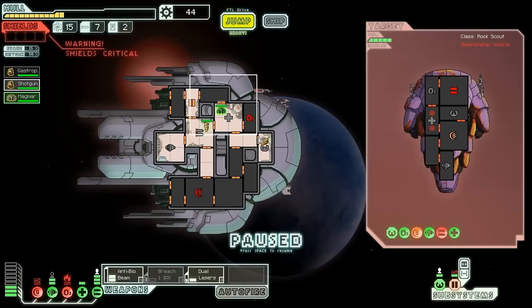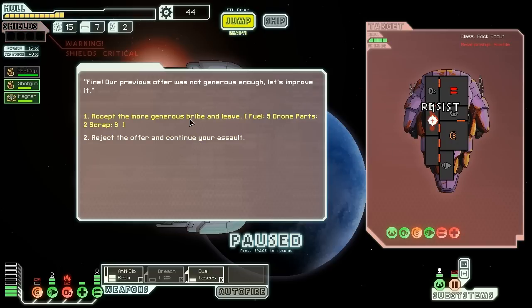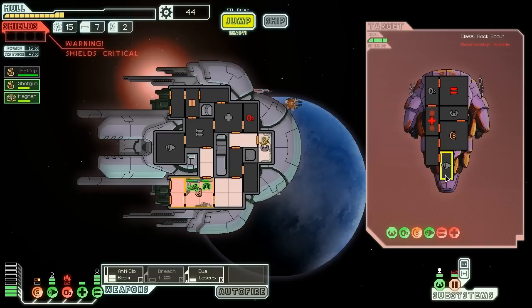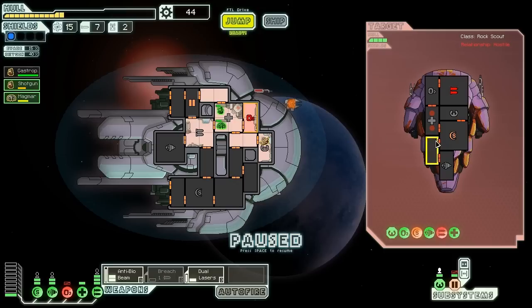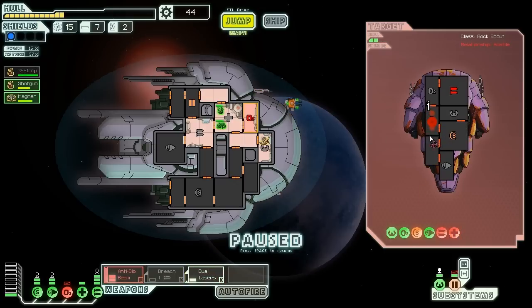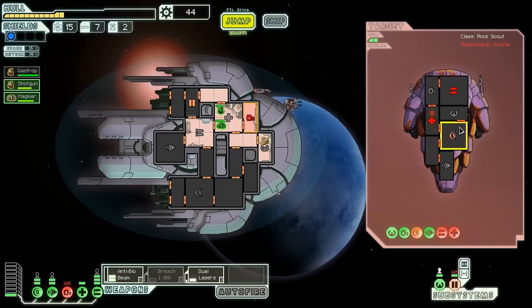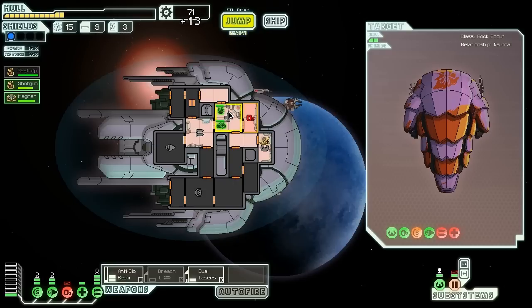I can show off how you use this Anti-Bio Beam to screw people over. So now they repaired their little med bay — that's cool for them. I take it down again, use this Anti-Bio Beam, slice across. Hopefully this will kill those two people. Yeah, that's exactly what I wanted to do. We get some scrap from their dead people.